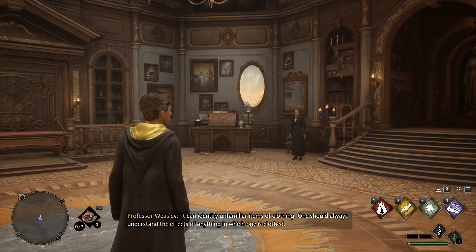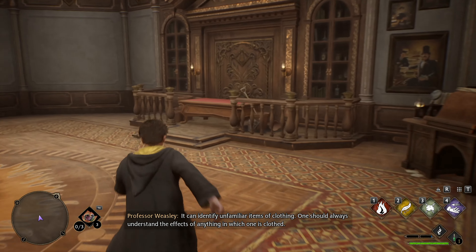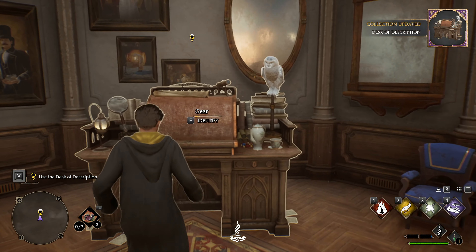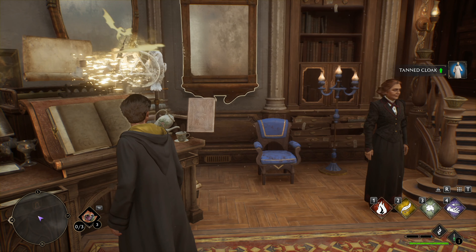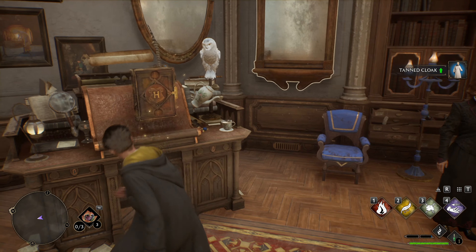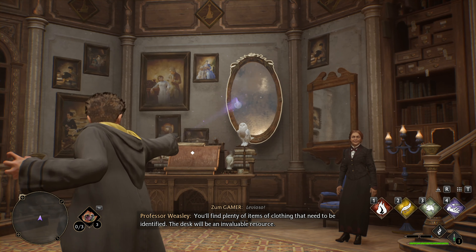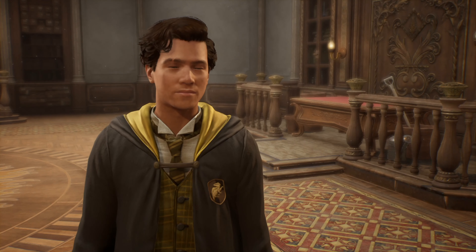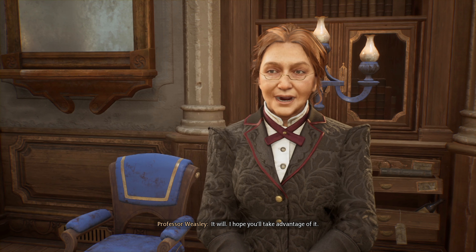It can identify unfamiliar items of clothing. One should always understand anything in which one is clothed. You'll find plenty of items of clothing that need to be identified. The desk will be an invaluable resource. I imagine the desk of description will come in handy. It will. I hope you'll take advantage of it.